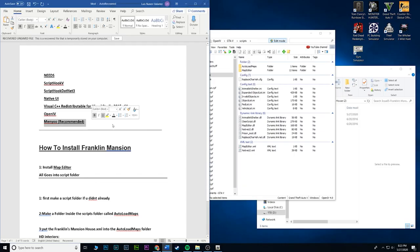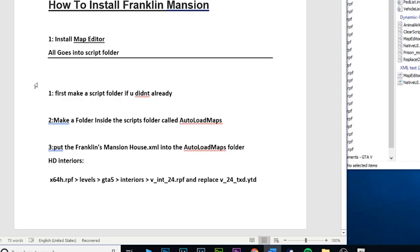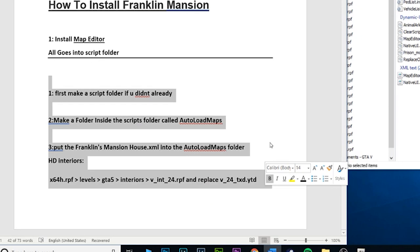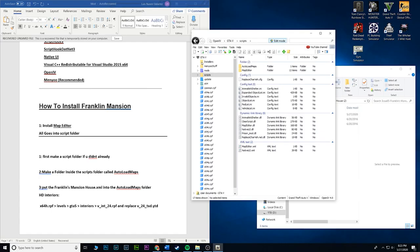So as stated, the map editor goes in the scripts folder — that is done, we can cross that out. Now this is pretty much how you actually install it. First, create a scripts folder if you didn't already — we did, I just showed you how. Then you want to make a folder inside that scripts folder. Go to GTA5, go to scripts, and you want to create a folder called AutoLoadMaps.